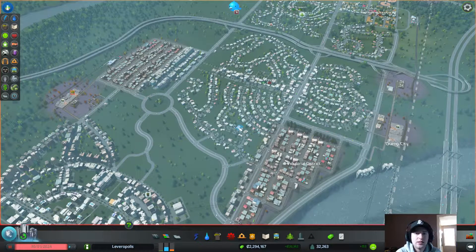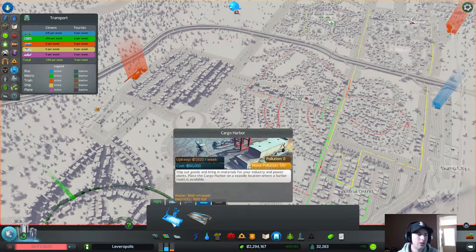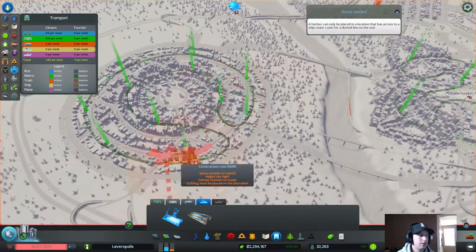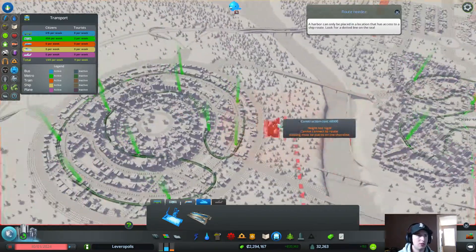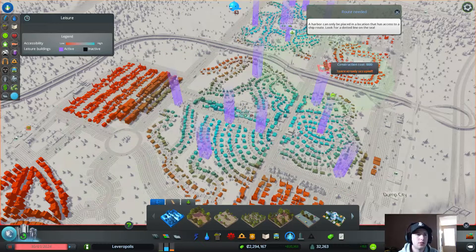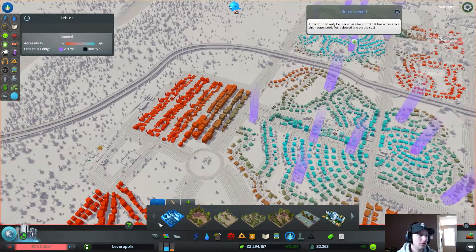Hey guys, lever2000 here with some more Cities Skylines. The plan for today: we're gonna do a little more highway maintenance, try to throw in a shipping port cargo harbor, maybe get some public transportation going with a bus route, add some parks, and throw down some trees to beautify the areas.